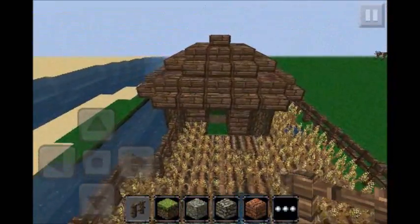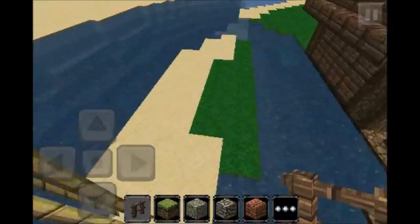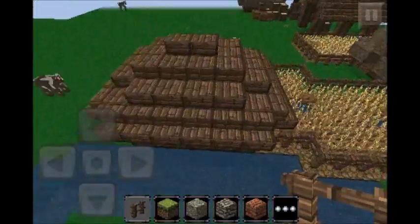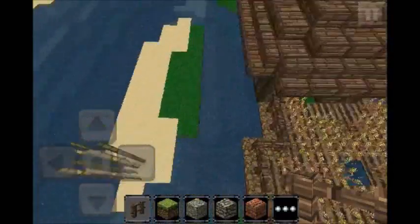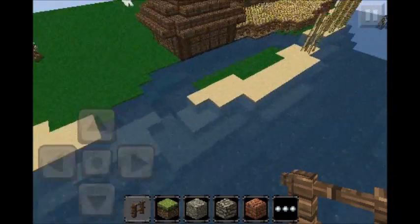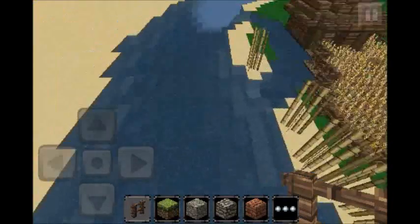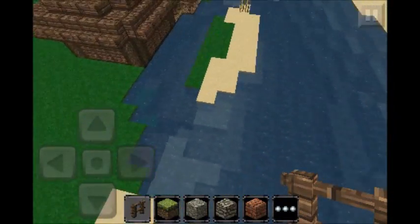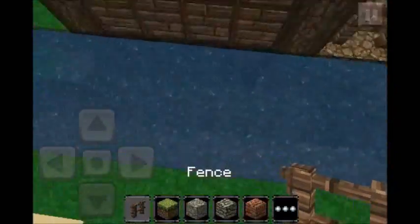We also built this little wheat storage, and then I did this on my own because we're going to make this into a water mill thingy that turns around and makes the wheat into flour. I put this little stream of water in because I didn't feel like moving the building, so I just dug a hole.